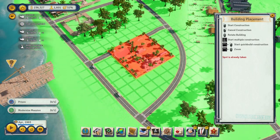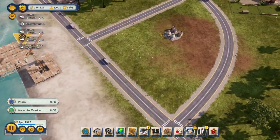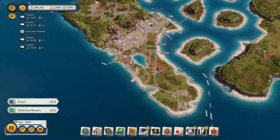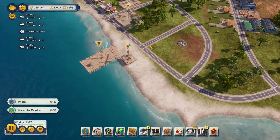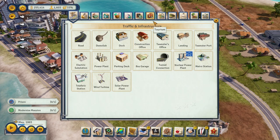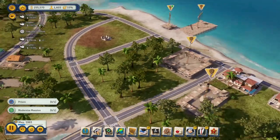I need to get rid of that electric substation and rebuild one nearby — let's wait until the new one gets built first. Unfortunately when I demolished it the electricity got cut off in this area. We've got the casino and an economy hotel going. This episode is mostly about getting money from tourism; we have the money to start doing that. Oh, a shopping mall — let's take a look.